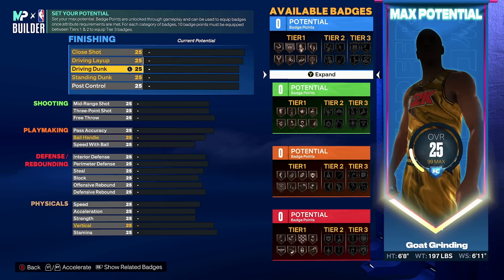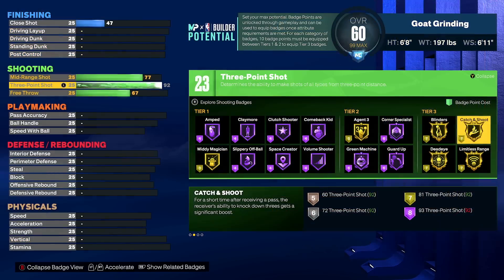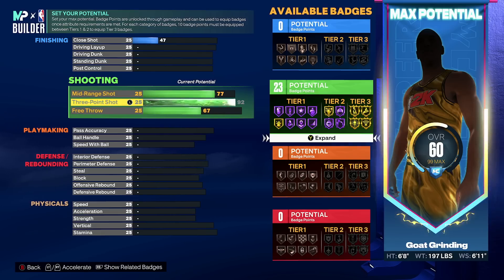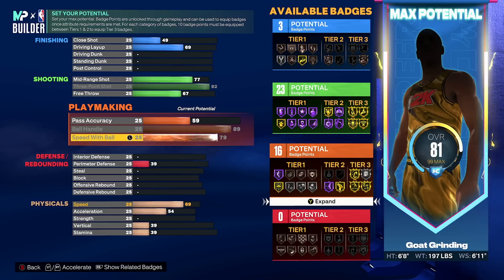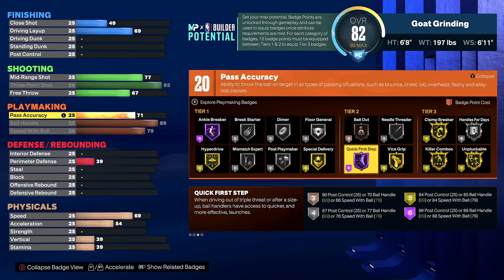For the attributes, we're going to start with what we're here for and max out our three-point rating to a 92 — as you can see, you unlock gold limitless range. Just by maxing your three-point it automatically brings up your mid-range and free throw, and you get 23 shooting badges. Next we're going to max out our ball handling, which maxes out at an 89. Then we max out our speed with ball at 79. And to top off the playmaking, we're going to make pass accuracy 71 so we end up with 20 playmaking badges. Because we have an 89 ball handling, we get Hall of Fame quick first step.